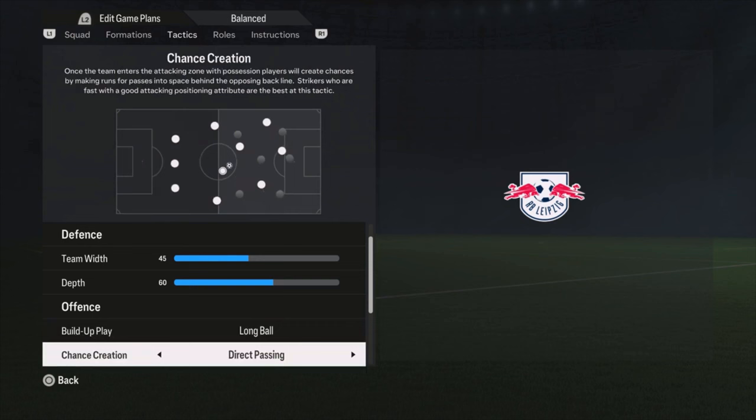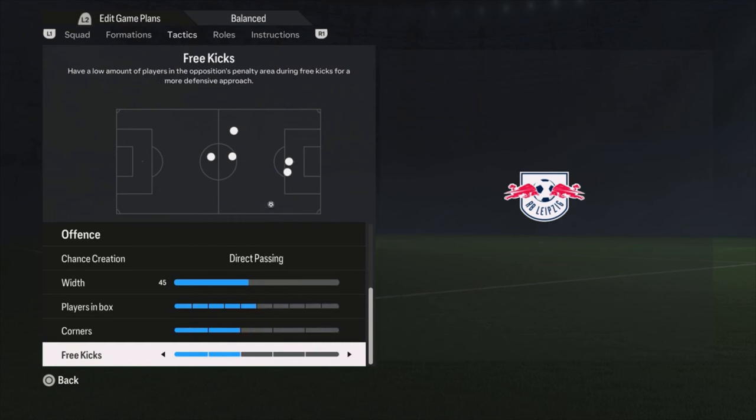The chance creation is set to direct passing, width is 45, plays in the box at five bars. For corners and free kicks it doesn't matter much for the tactics, but I use two bars for both.